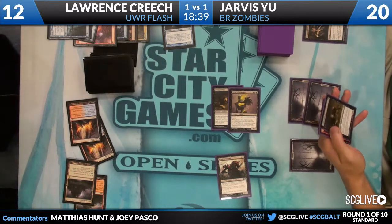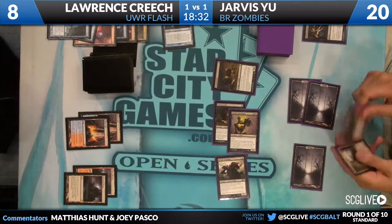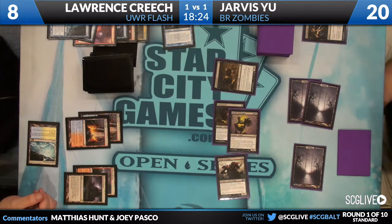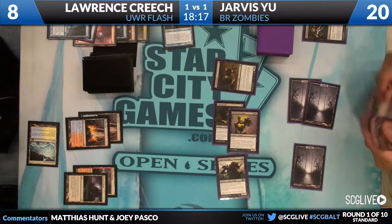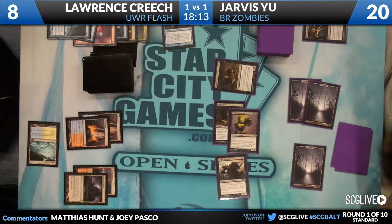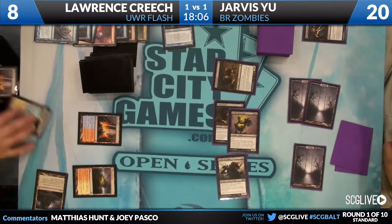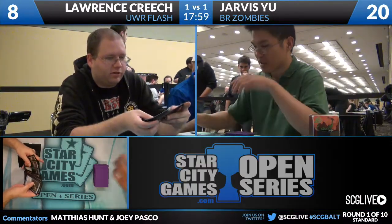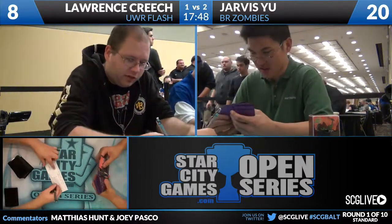Lawrence can stabilize — he's only a card away — but the second Gravecrawler for Jarvis is the bigger problem: Lawrence has dropped to a low enough life total that it might not matter. Unfortunately Lawrence drew the Supreme Verdict, but his mana base is hurting him — all buddy lands, the M10 duals. Think Twice from Lawrence, and a scoop. You see both players' mana bases failing them, but Jarvis's deck being an early pressure deck was able to make an impact even without getting to the Hellkites right away.